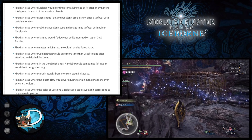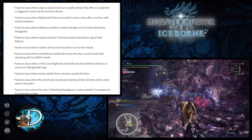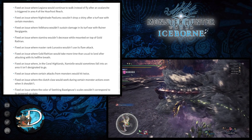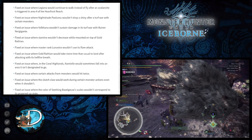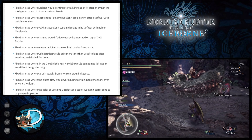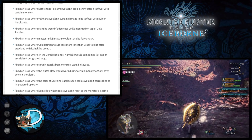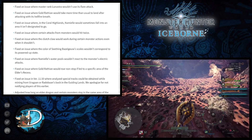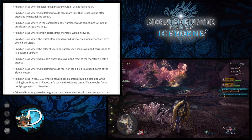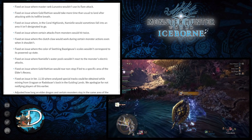They fixed an issue where stamina wouldn't decrease while mounted on Gold Rathian, and an issue where Master Rank Lunastra wouldn't use its flare attack — which will likely make Lunastra even harder. They also fixed Gold Rathian taking more time than usual to land after its hellfire breath, addressed Namielle sometimes falling into an undesignated area in the Coral Highlands, and fixed certain monster attacks hitting twice.